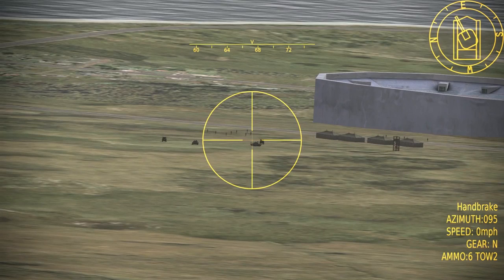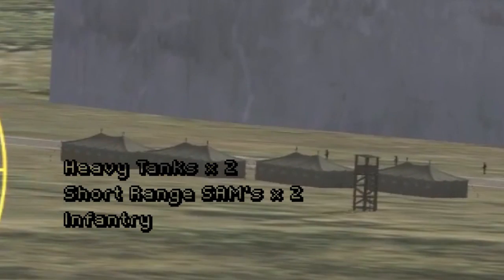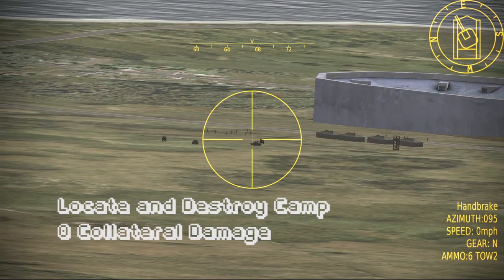Here we have an enemy encampment with two heavy tanks, two short-range SAMs, a squad of infantry, and some tents — all of this across the street from a football pitch that we do not want to hurt. Our mission is to locate the encampment, destroy it, and do it with zero collateral damage.